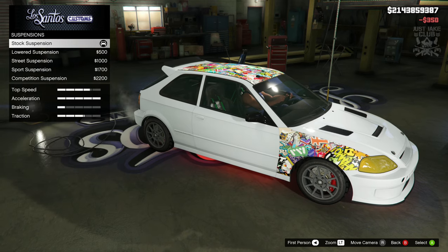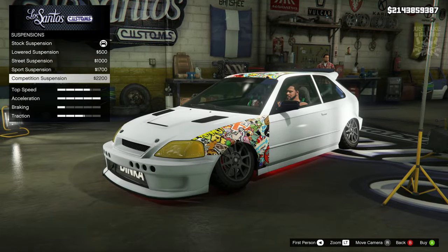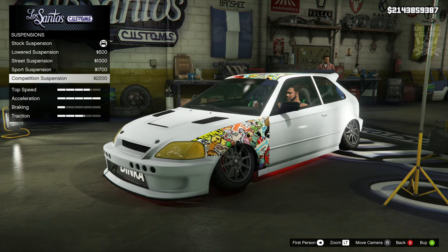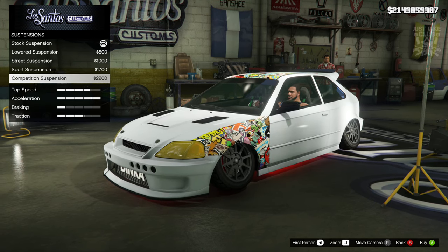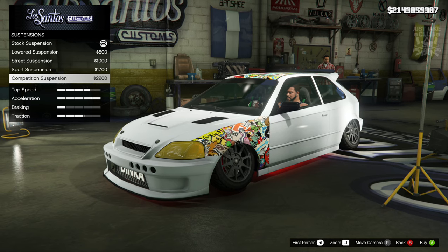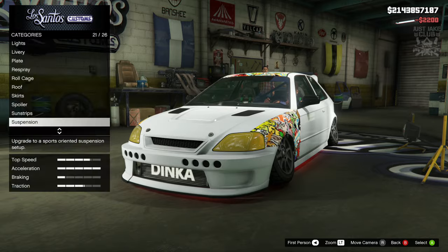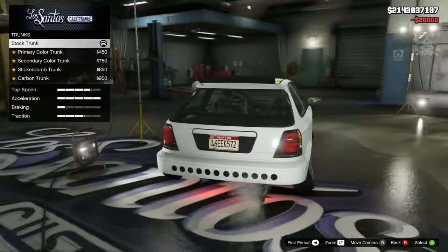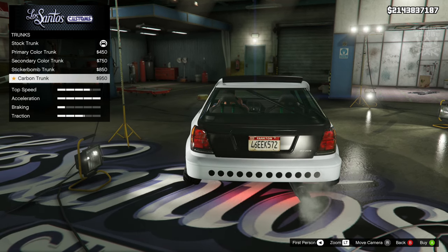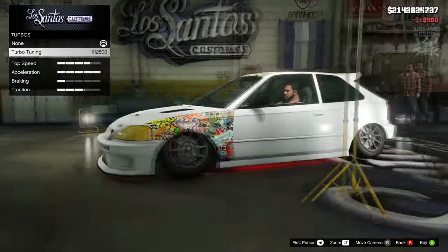Then we've got the sun strip — we get primary or secondary. The secondary sun strip looks best so I'm going to go with that. Then suspension — obviously competition suspension is going to slam it and give it camber. I think they should be two separate options: one to slam it and a separate camber setting. On other vehicles it can look weird, like the Retinue Mk2, but on this sort of car it actually looks okay, so I'm going to go with competition suspension. Race transmission, then the trunk: primary, secondary, sticker bomb, carbon — I'm definitely going with the primary color trunk. That looks sweet. And we're obviously going to get the turbo tuning.